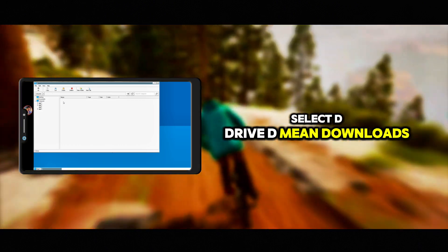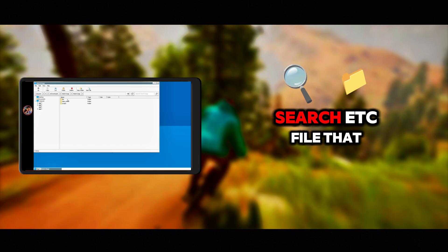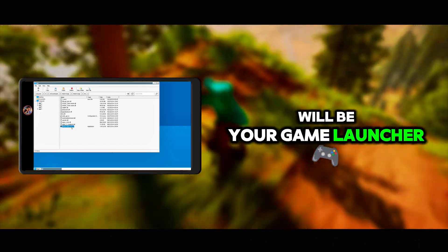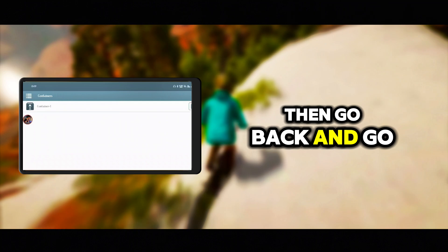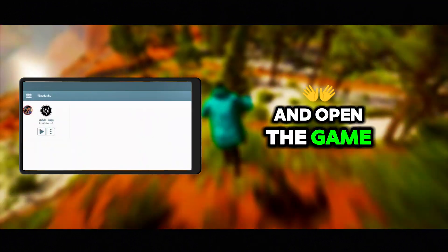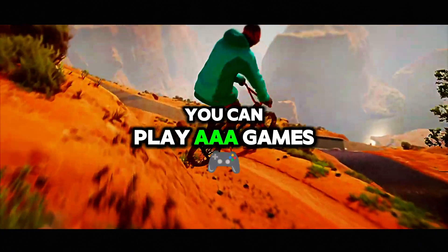Select D Drive, then Downloads, and select your game folder. Search for the .exe file — that will be your game launcher. Make a shortcut of the game file, then go back to Shortcuts and open the game from there. Now you can see the game is successfully running.